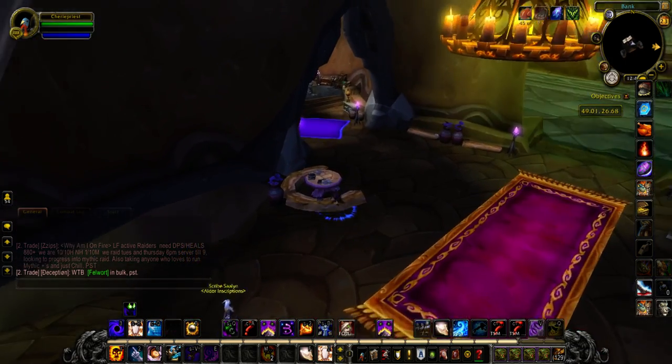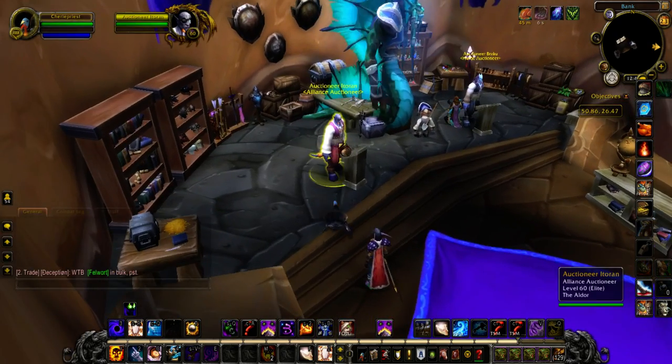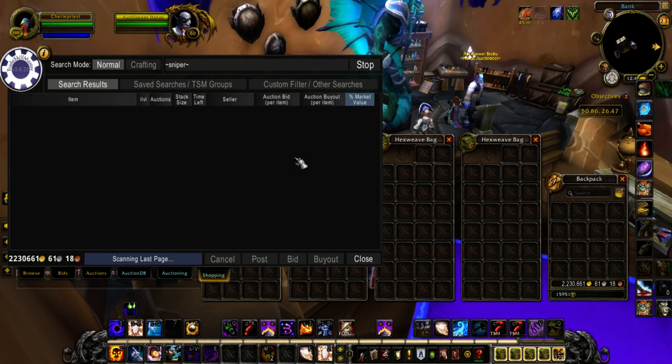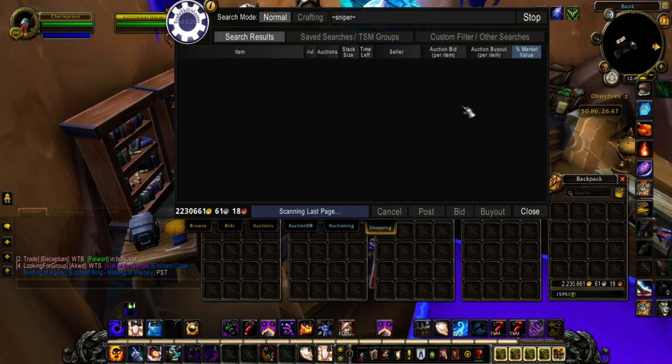The way it works is TSM scans the last page in your auction house. You go in here, go to Custom Filter, Start Sniper, and then you sit back and watch TV or whatever you want to do. If you have an Xbox or PS4, you can play, but you have to be paying attention to a degree because stuff will sell really fast. That 915 item level — if I would have been sitting here I would have likely got it. But my kid was like can I have a blanket, so I get up, and being a dad lost me 150k. Not a big deal — still made 50k off the item in the end.